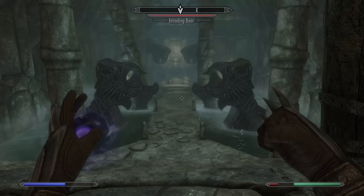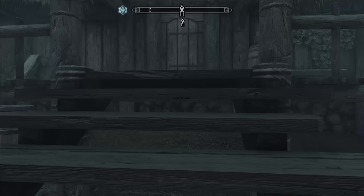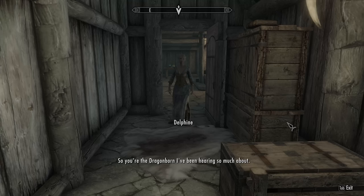My next attempt is nerve-wracking as I slowly but surely kill off all the bears by using my Frosty Boy, and I make my way into the final room of the dungeon only to find a note where the horn should have been. It tells me to go rent the attic room in the Riverwood Inn. I guess I'll do that, so I make my way out of the dungeon and to Riverwood, and when I arrive I ask for the attic room.